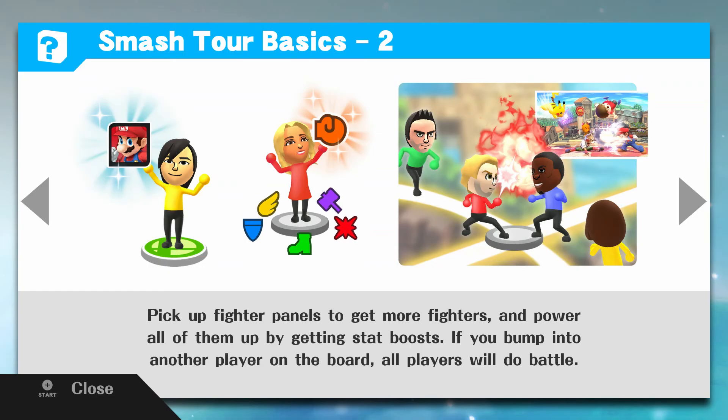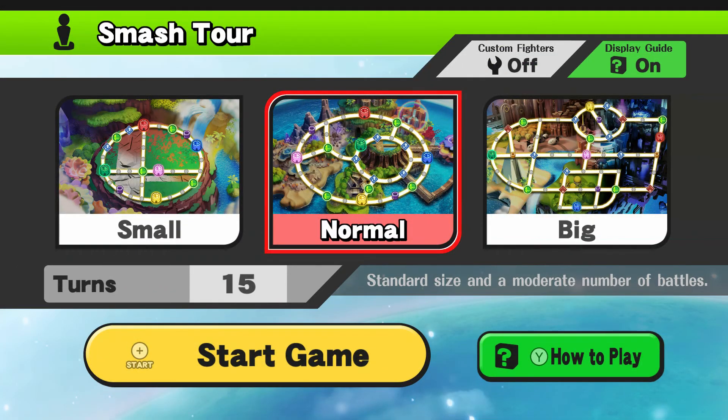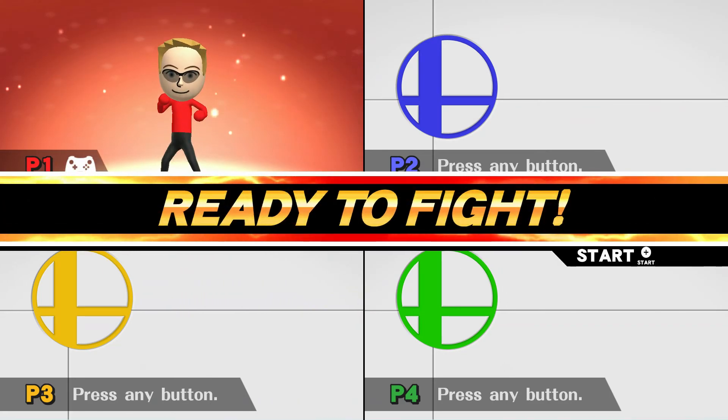Okay, so you get this. Things happen. We're gonna play a board game: Smash Tour. We're gonna shorten this. Display guide. Alright, so you want me to read this to you? Letters, fighters. As you make your way around the board and then use them all in one final battle.